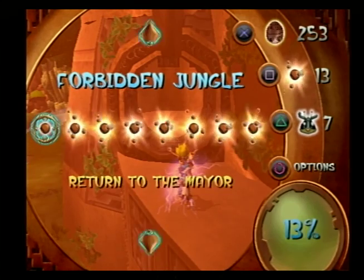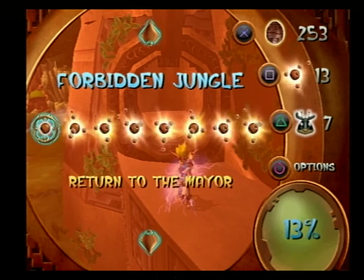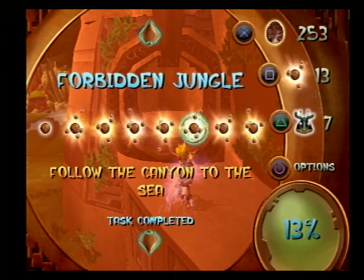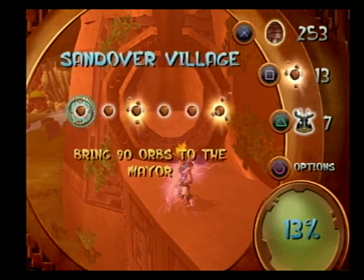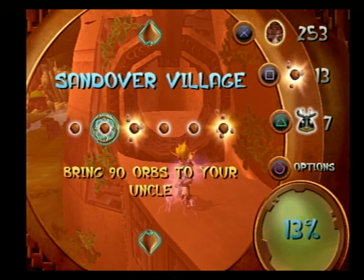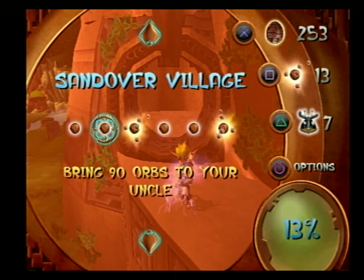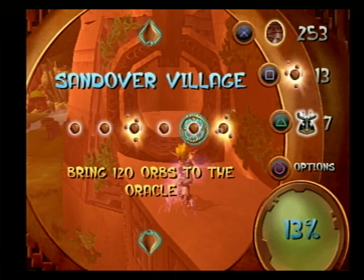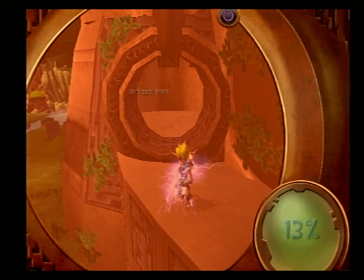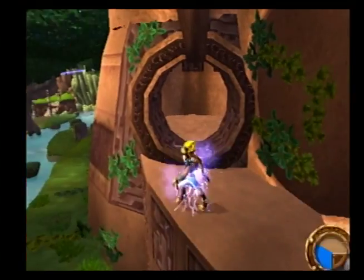You just gotta go back to the Mayor and then we'll get all these. Bring 90 Orbs to the Mayor. 90 Orbs for your uncle. And then 120 to that Oracle - we'll do later. We'll do the 180 Orbs to these guys first, and then once we got 240 we'll do the Oracle. We are done with the Forbidden Jungle. I keep forgetting triangle is to go back.